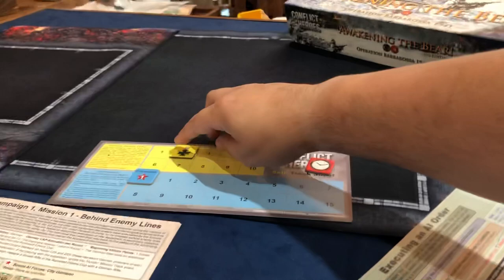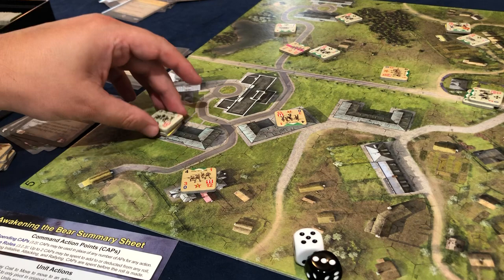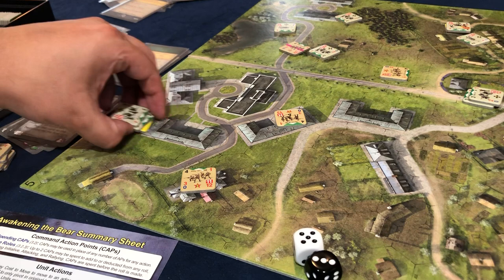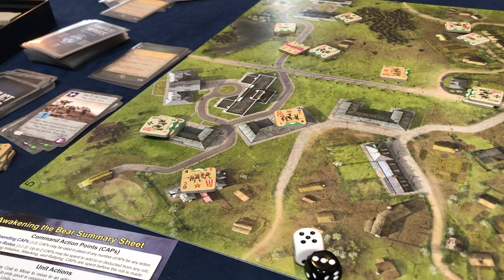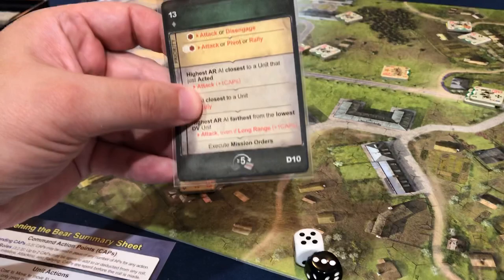We have a German rifle unit now with us. We're going to turn these guys around so we're not flanked. Now if I want these guys to be with us in the next mission I've got to get them escaped. But we at least scored a boatload of victory points. We've got to see if we're expired — we're not. Now it's their turn.